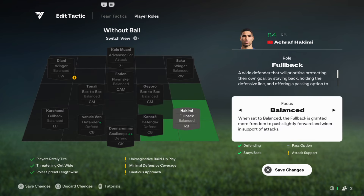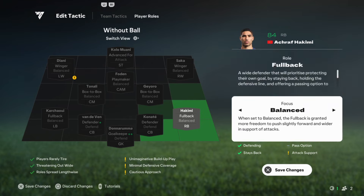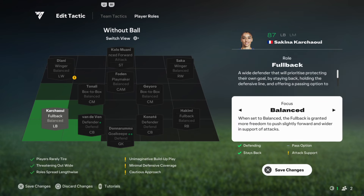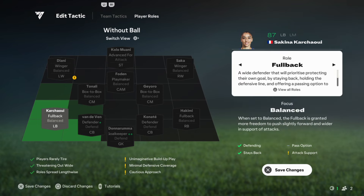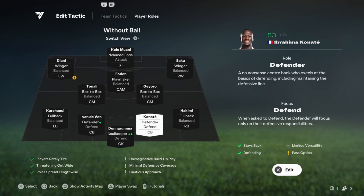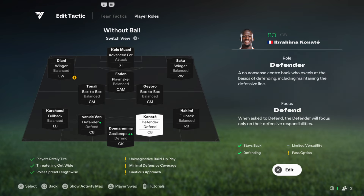Striker, advanced forward and attacking instructions: the striker stays high up the field, aiming to exploit spaces behind the opposition's defensive line. They will pressure the back line and look to break into dangerous areas in behind defenders when the ball is turned over, making themselves an outlet for quick, direct play. CAM, playmaker and balanced instructions: this player plays a critical role in connecting the midfield with the attack, dropping slightly deeper to provide an option for build-up play and dictate the tempo. In defense, they won't commit too heavily but will attempt to intercept passing lanes between the lines.